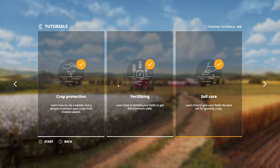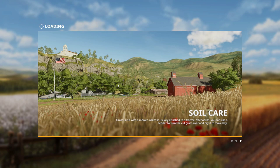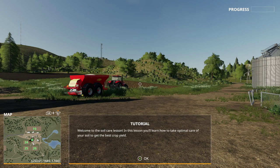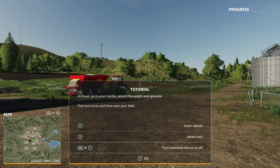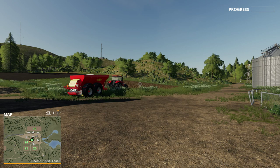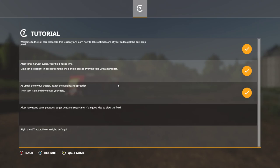This fertilizing and soil care — let's go to the soil care. I think you can get started pretty well with these tutorials, and that's the main thing — to get you started and to know some extra tips. This is the soil care lesson: for example, after three harvest cycles, your field needs lime, and it can be bought in the shop. Also, after harvesting corn, potatoes, sugar beet, and sugar cane, you also have to plow the field.